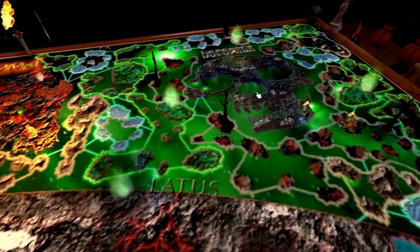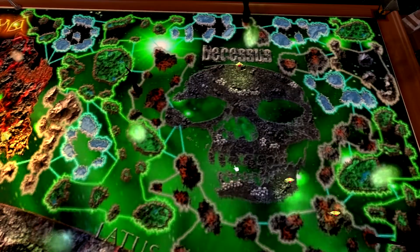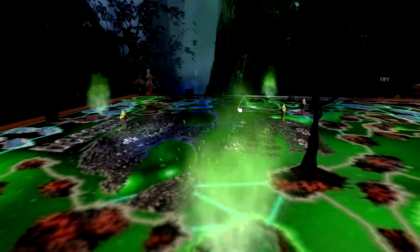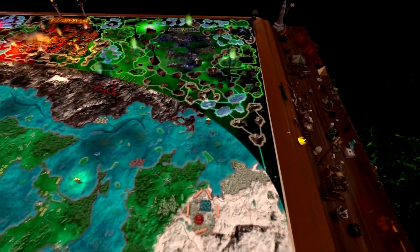We move east of that and then reach the final realm. The realm of Desios — death and smog and toxic green flames. Dead trees dot the landscape. This is not a place you want to be unless you like that sort of thing.